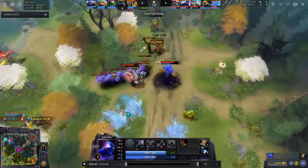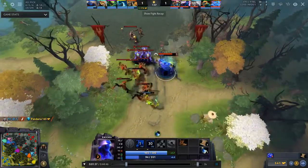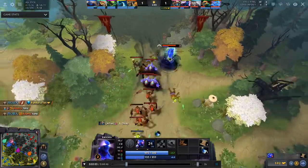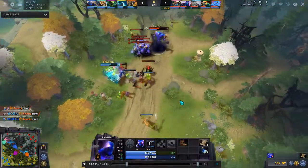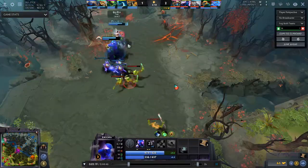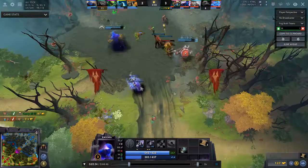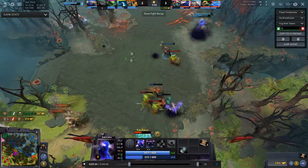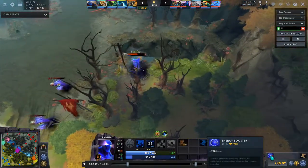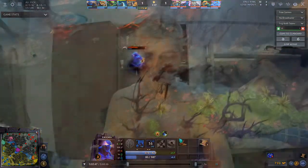They get a kill on Morphling, which is a disaster. Notice how whenever he has a Demonic Conversion up, he uses it on his own ranged creep or any creep. The lane cannot possibly go out of control because you're constantly using Demonic Conversion on your own creeps to keep the lane in balance. The first item he's getting is Arcane Boots — he's getting Arcane Boots naked.